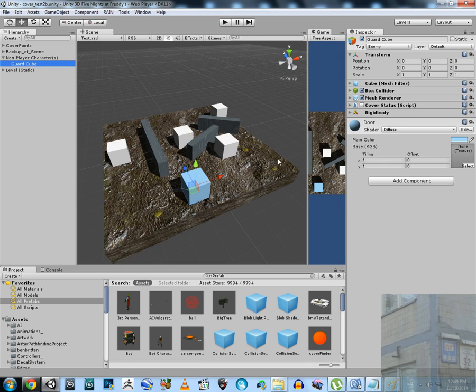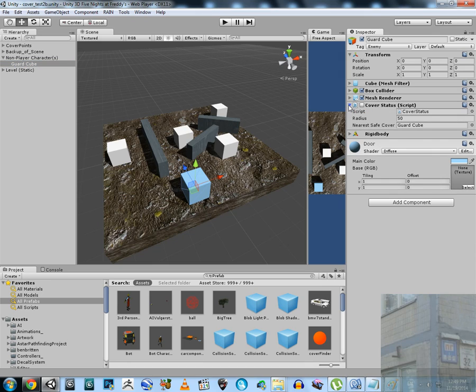This NPC is a guard and it has only one script attached. This script is disabled because it is enabled only when our character sees a grenade that can make damage to his body game object. This is the radius for searching the nearest, safest cover. And this variable is just for debug.